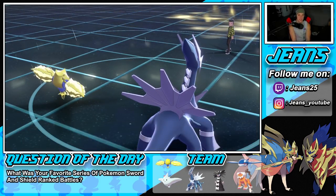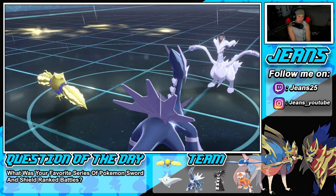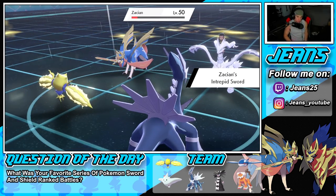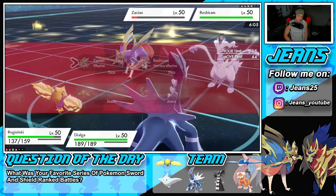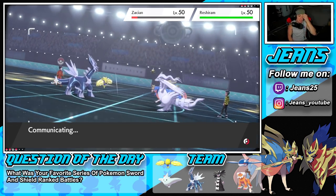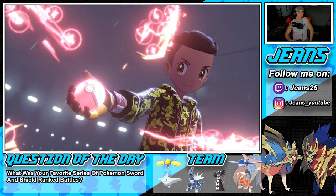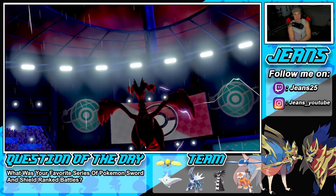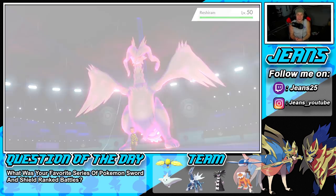Yep, it's Regidrago and he Dynamaxes it. Battle is coming down to the wire. I want to fire Electroweb all day — take out Zacian and then get off a Draco Meteor. He dynamaxes Regidrago — we knew it was coming. We still have Kyogre in the back, which is good. Light Screen is still up and I'm just trying to wait it out. I think he has Light Clay on it — actually the rain is still going.